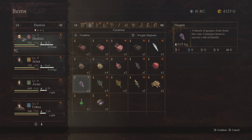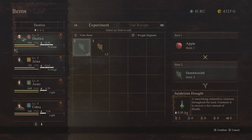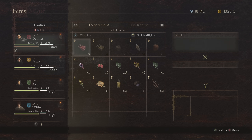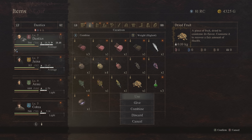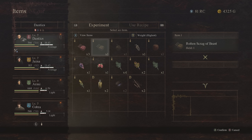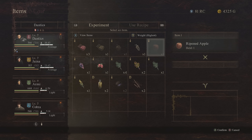You can combine items in your inventory. Simply flip over to the curatives tab and press the combine button, then select one item. It'll show you the possible items it will combine with. Select one of the possibilities and voila, you've made an item. It usually weighs less than both combined and won't spoil. After you've made a few items, while in combined mode, you can tab over from Experiment to Use Recipe to make exactly what you're looking for, like lamp oil when you run out or healing potions.